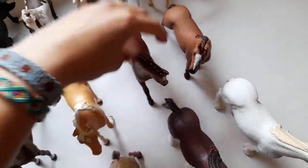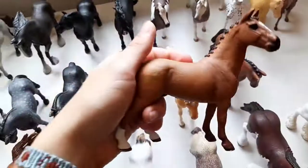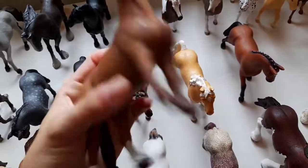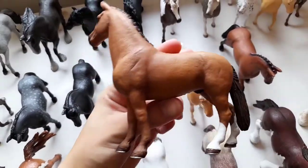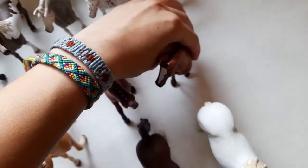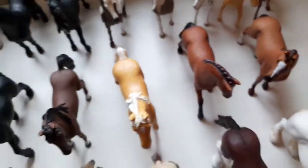And here we have Victory, my Hanoverian mare. Right over here we have another Hanoverian gelding and his name is Anakin. And this is all from the second road — here they are!